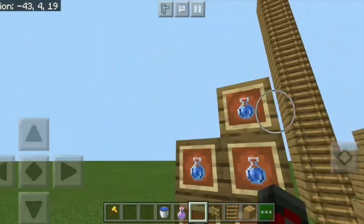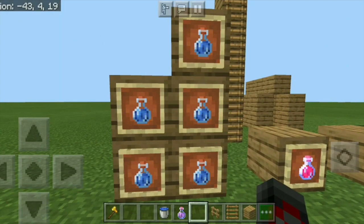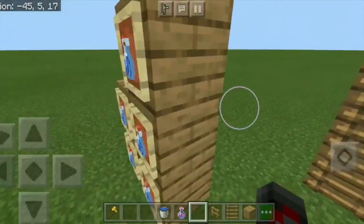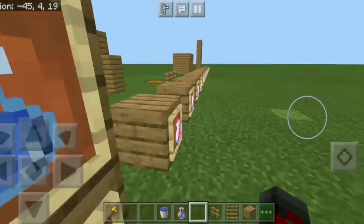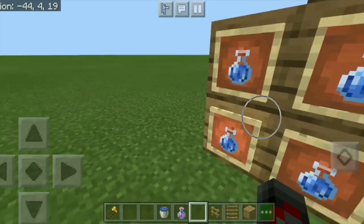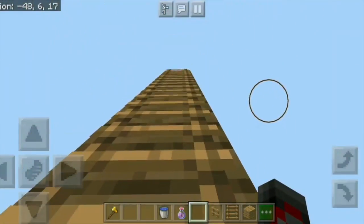We have 5 base potions right here. We have the water bottle, the awkward potion, the mundane potion, the long mundane potion, and the thick potion. Arguably the most useful is the awkward potion. They don't really do anything on their own, but you need them to brew all the other potions, and I explained that in part 2.